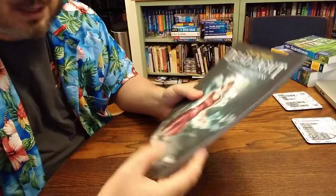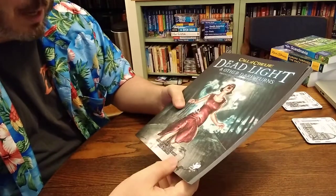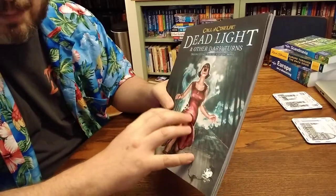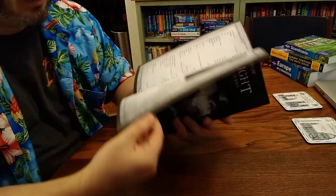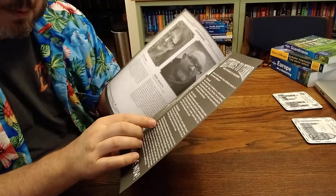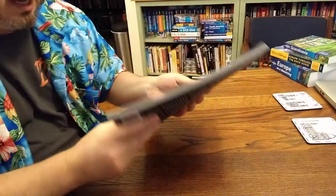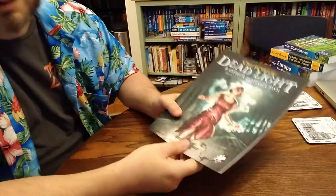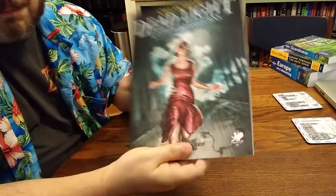I've run Call of Cthulhu multiple times over the years, but I feel like a novice — especially with 7th edition out, and after taking a 10-plus year break from the hobby. I really feel like a beginner again. So some easier, bite-size chunks help, as does something like Gateways to Terror, which I believe is ideal for beginners and experienced players and keepers alike.